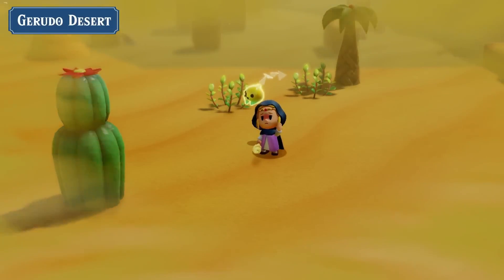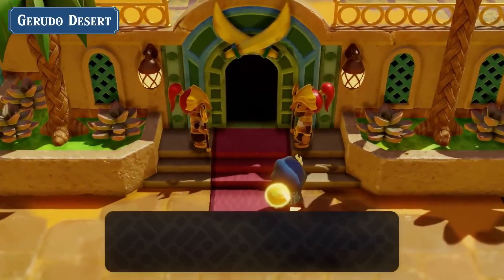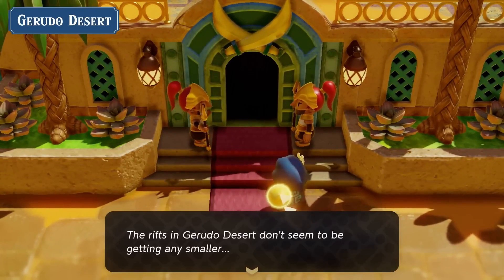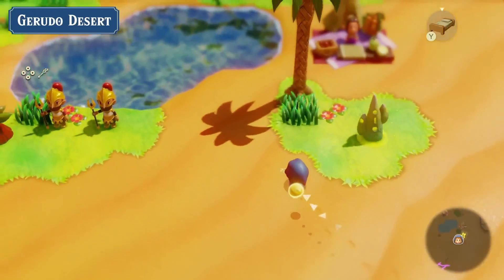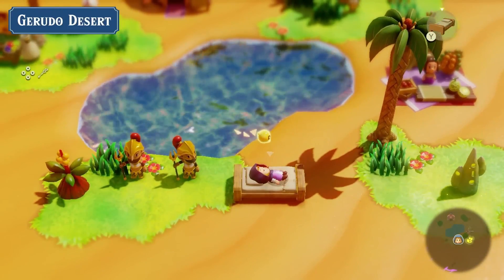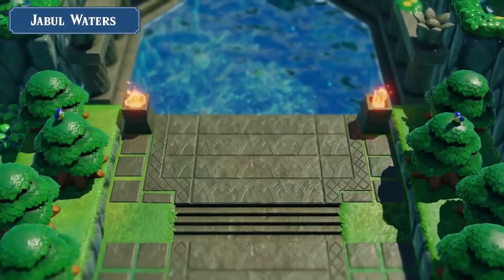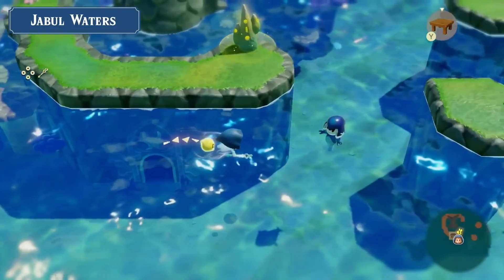There is a Gerudo Desert in this game, and probably a Gerudo Town too. Since we're playing as Zelda, we should be able to walk right in — I'm really curious to find out. If there's a Gerudo Desert, there's someone in Gerudo who's the boss right now. Is it still Riju, or someone else? I'm really curious about the timeline.